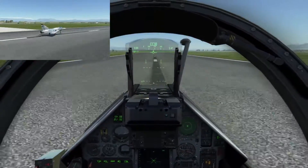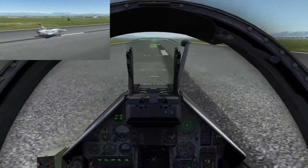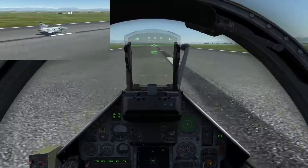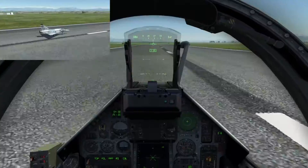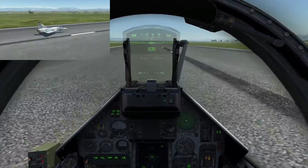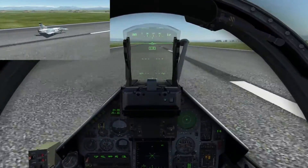Extend the air brakes and squeeze the brake carefully until we have the nose down. When you are braking with the Mirage, just remember to squeeze one second, release one second, squeeze one second, release one second. That is basically how you do a safe braking procedure with the Mirage if you are not using a drag chute.